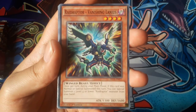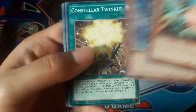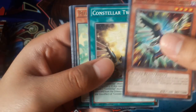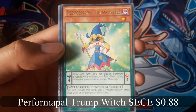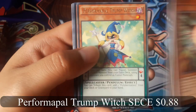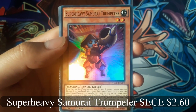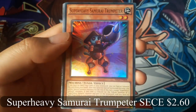Raid Raptor Banishing Lanius. Performapal Trump Witch for a rare. Oh nice, Super Heavy Samurai Trumpeter for a super rare.